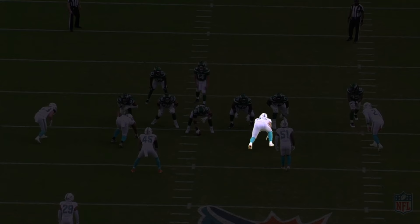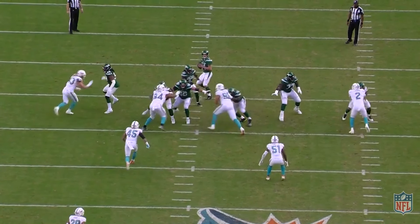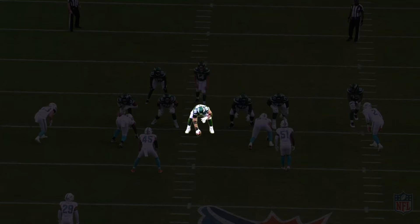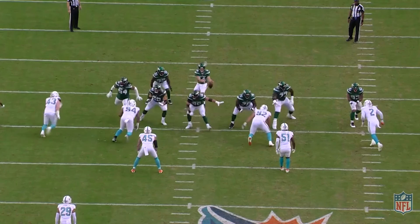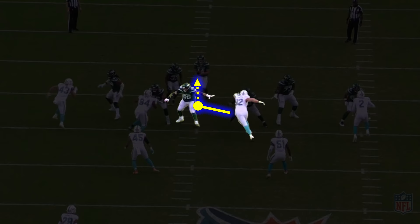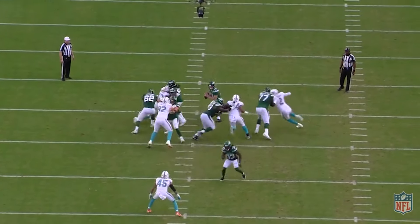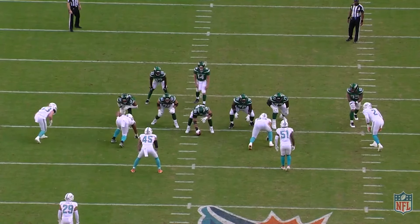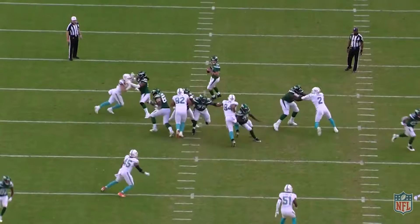Now let's jump to the next 3rd down. Again, the Jets are sliding weak, and again we see the defensive tackle slant inside. But this time he's not making space for someone to blitz — he's running a read stunt with the other defensive tackle. What these two defensive tackles are doing is reading the slide of the center. If the defensive tackle reads that the center is sliding towards him, he's going to loop around to the opposite side of the center and look for daylight. If the defensive tackle reads that the center is sliding away from him, then he's going to run at the center and set a pick for his teammate to loop around. It results in an unblocked sack for Christian Wilkins.